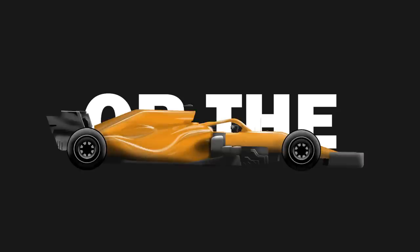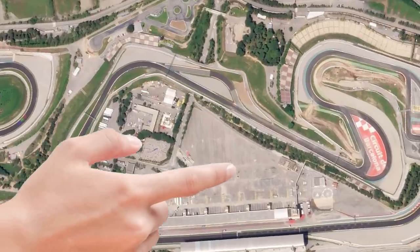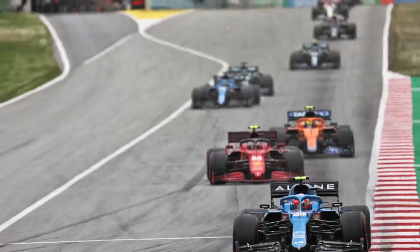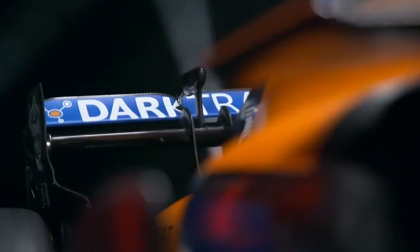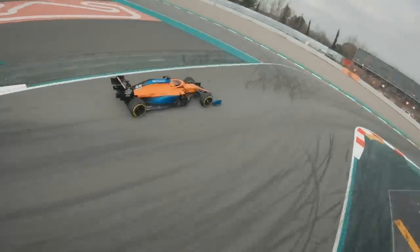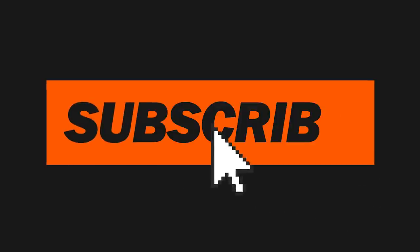If there isn't a long enough straight, or the cars really suffer in turbulent air in the corners prior — Barcelona, I'm also looking at you for this one — then we see a train form and no real overtaking, which makes us F1 fans very sad indeed. And we can also blame the way the cars are built currently and how badly they perform when following other cars. There you have it — an insight into what a DRS train is and why we see little overtaking.